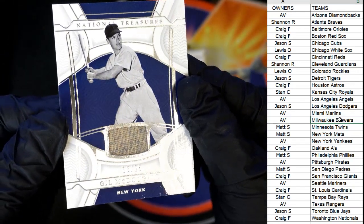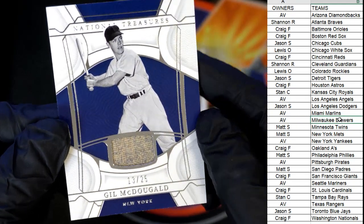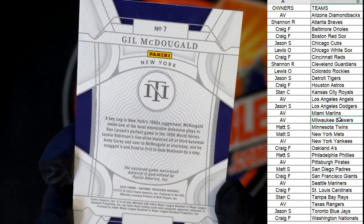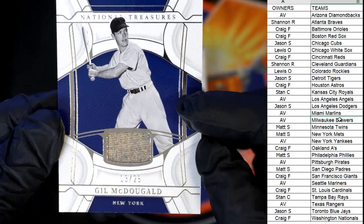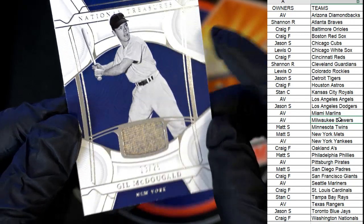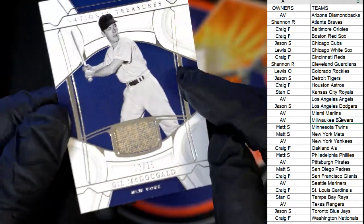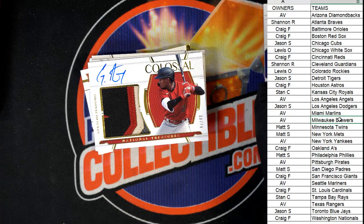Next up, we've got a Gil McDougald 13 of 25 — that's a relic. We're going to have to check the checklist for this one after the break to see if this goes to Yankees, Mets, or possibly even Giants.